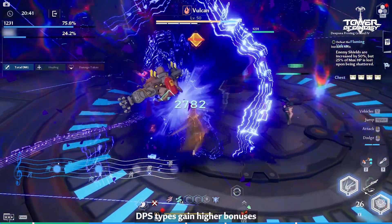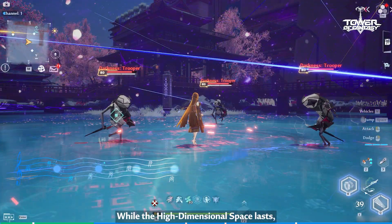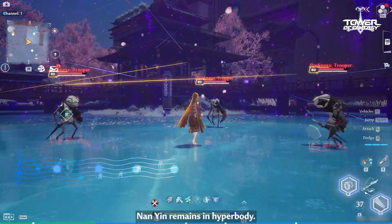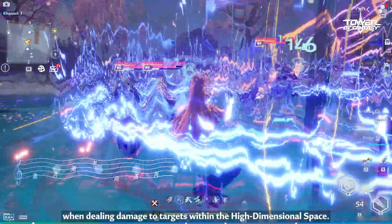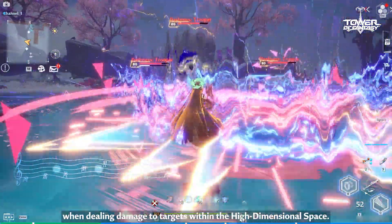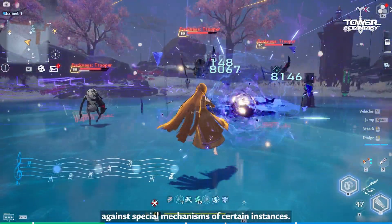In team play, DPS types gain higher bonuses from their teammates' damage boost support. While the High Dimensional Space lasts, Nan Yin remains in hyperbody. At the same time, Purple Bamboo ignores shields when dealing damage to targets within the High Dimensional Space. These traits could come in handy against special mechanisms of certain instances.